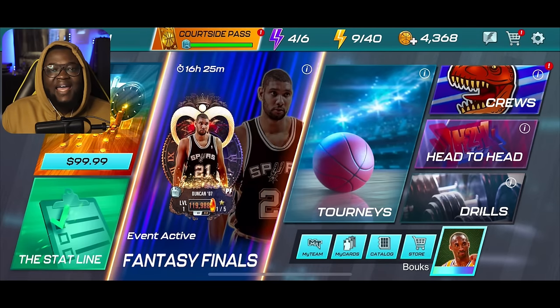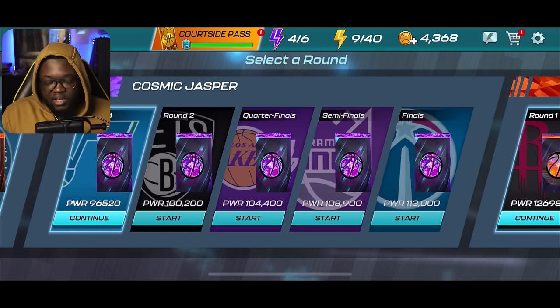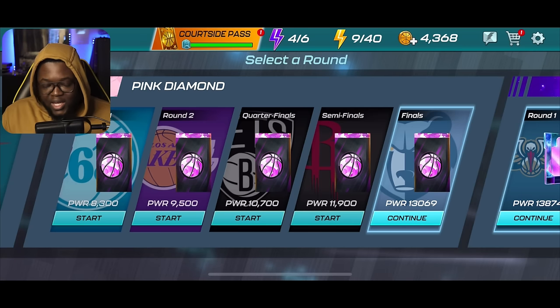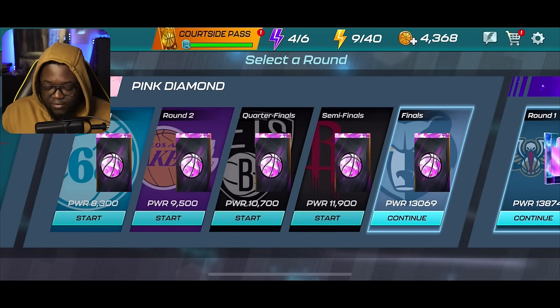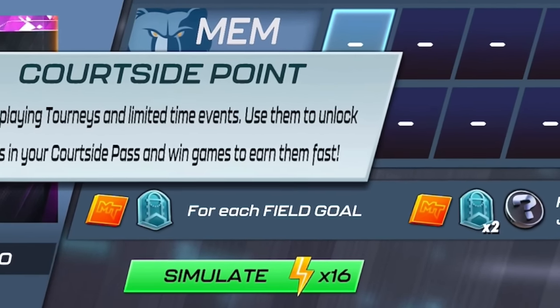There is a way around it though — a method I recently found. By playing the tourneys mode, you can get any collectible in the game, even after a theme has passed. This is only available on certain tourneys: the pink diamond tourneys, topaz tourneys, and pearl tourneys. Start with the pink diamond tourneys finals — you just need a power of 13,000 to play. There are objectives: for each field goal you get a draft pick and a courtside point.